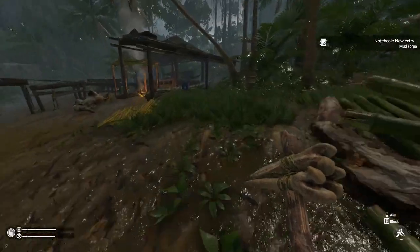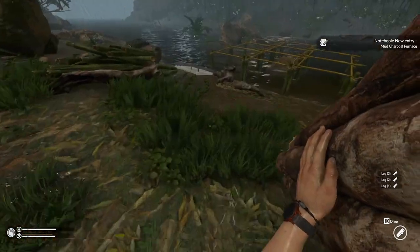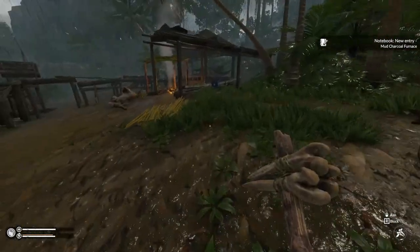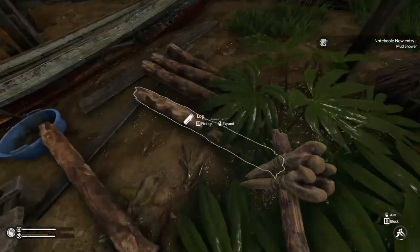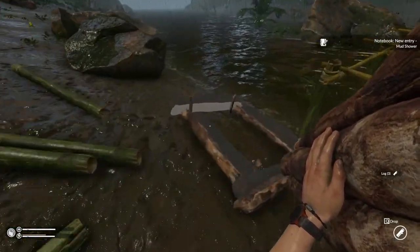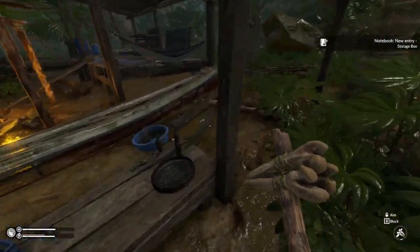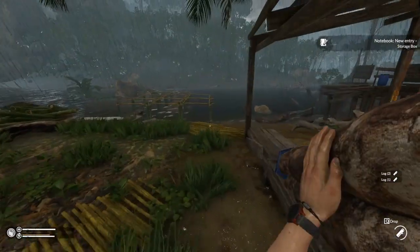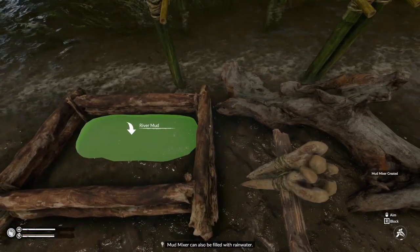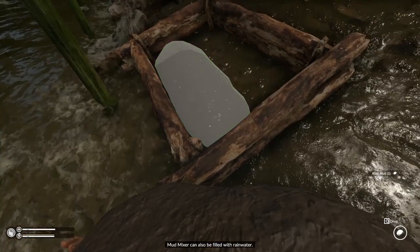Right now we need logs. So we're just building a mud mixer. How this works is you take mud from the river bank, put it in the mixer, then you add some campfire ash to it. Campfire ash you get every time your campfire burns out — it leaves you one campfire ash and three charcoal pieces. You mix that with the mud to produce mud bricks, and the mud bricks you use to build on top. So we're going to take mud and put it in here.